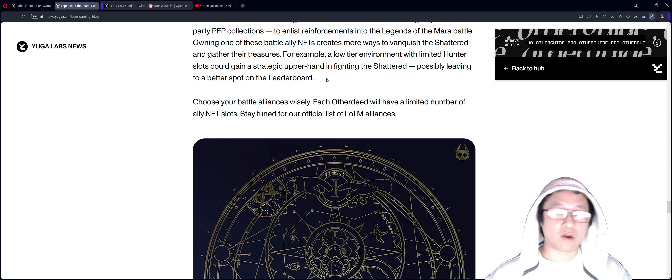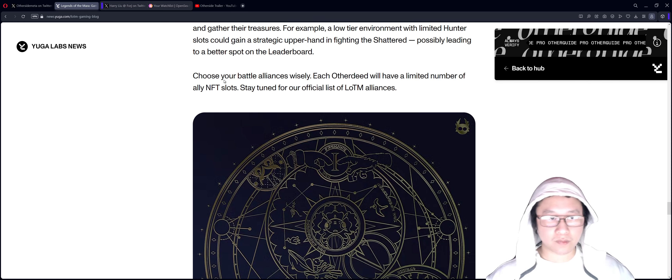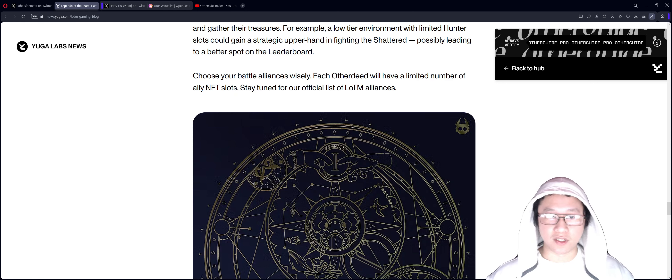If you already have one of these NFTs, definitely use it inside of the game to get an advantage and try to play at a higher level with regards to leaderboard rewards. Each Otherside deed will have a limited number of ally NFT slots, so choose your battle alliances wisely. Stay tuned for the official list of Legends of the Mara alliances.